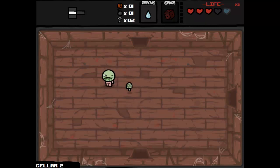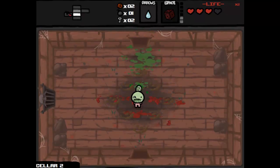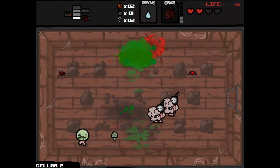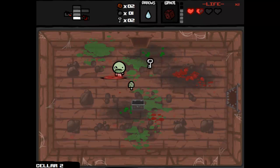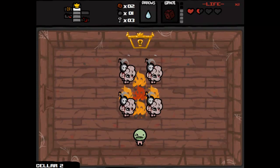We got the Cellar 2, which is an alternate level. You can hear the new music in the background. Those guys drop bombs in the ground — they suck. That room requires you to have a half a heart in order to get into it. Those guys are suicide bombers — they basically follow you around and hit you. The other little things on the ground are spiders that crawl after you and try to kill you. So kind of like alternative flies. Those suicide bombers are definitely very annoying.